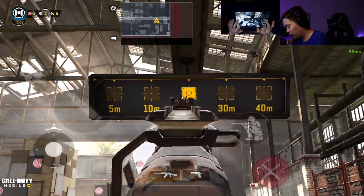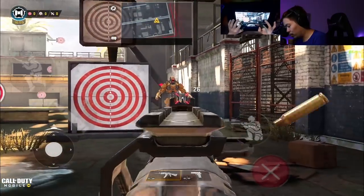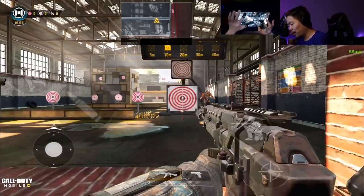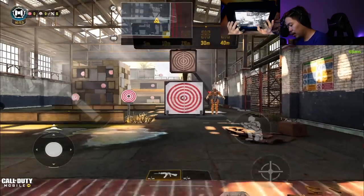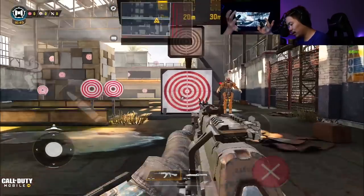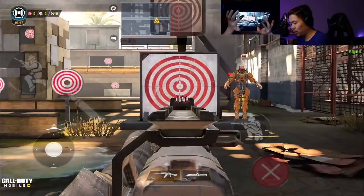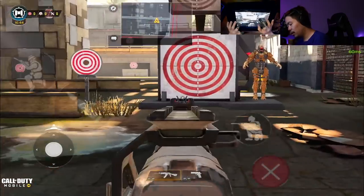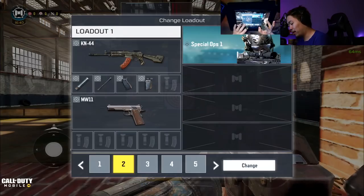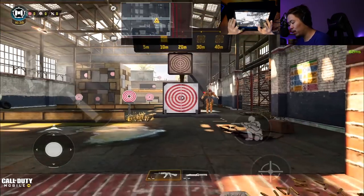At close range you're still doing 26 damage. Comparing it to the base build, the range build is a little slower on ADS — it's an AR, so it will be slower than other things — but it's not that much slower. Let's now compare it to the fast ADS build.